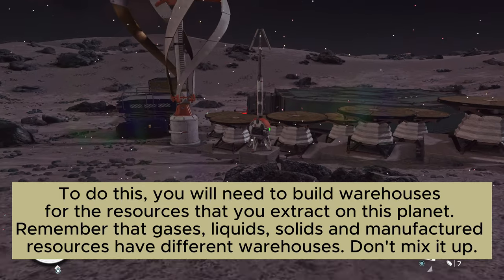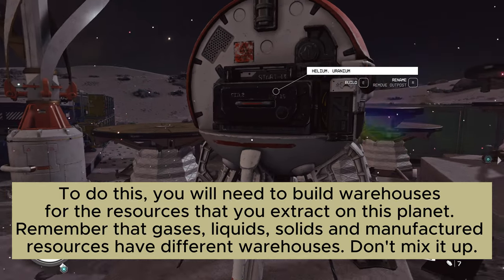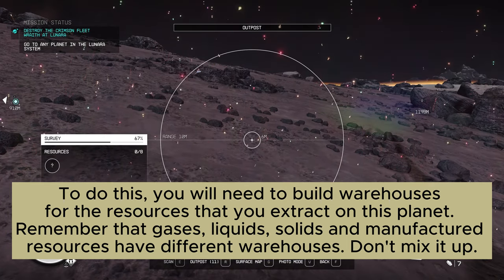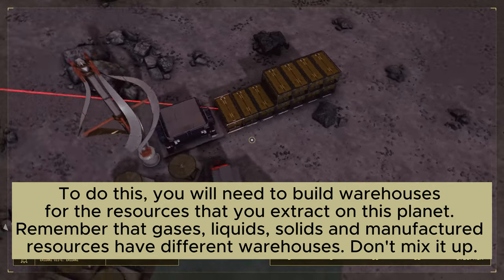To do this, you will need to build warehouses for the resources that you extract on this planet. Remember that gases, liquids, solids, and manufactured resources have different warehouses. Don't mix it up.